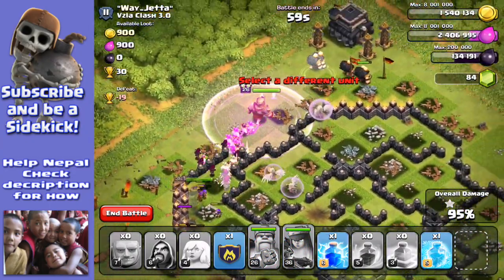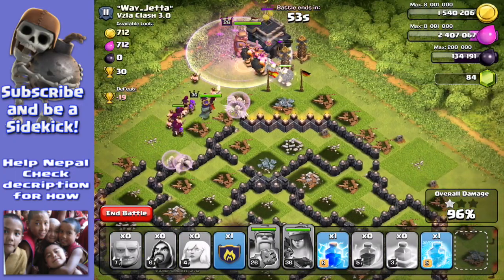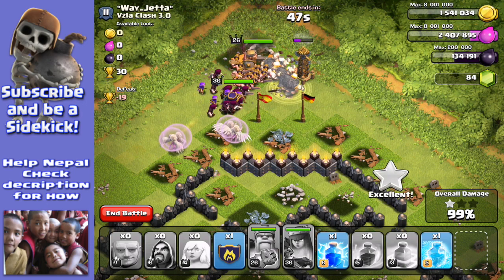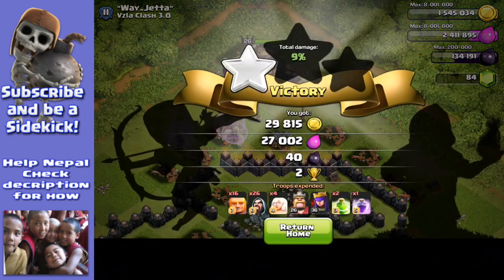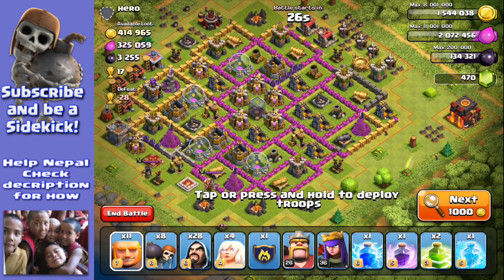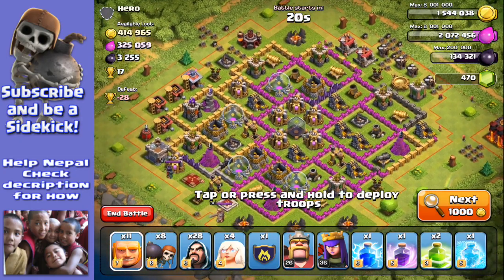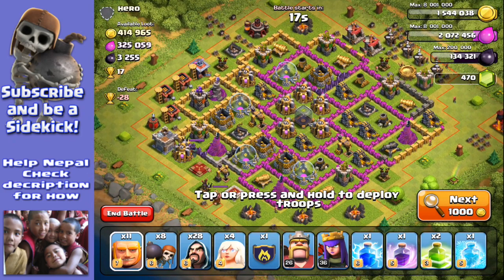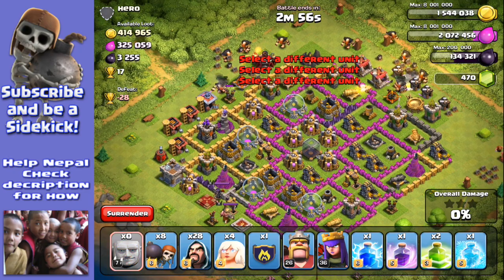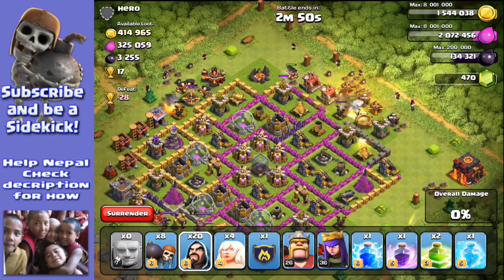Okay, we're going to pop the queen now. I've activated the special abilities to recover a little bit of health. Let's give this a go with a few wall breakers. Remember, this attack strategy is not the most efficient farming strategy — it's a fun strategy, it's for fun farming. Oh wow, look at that! I'm going to take out the air defense, so I've got some giants targeting the air defense — let's pop down a few giants left and right.